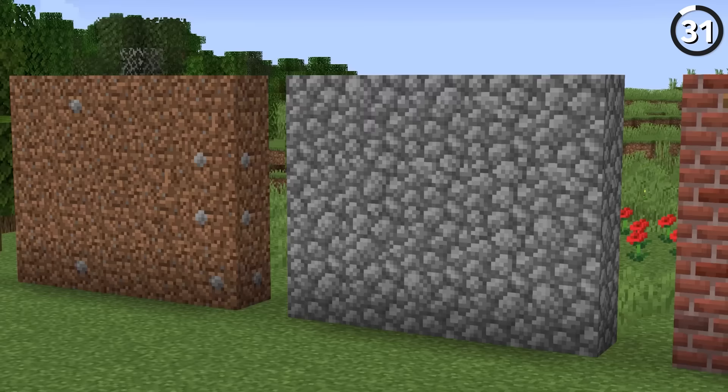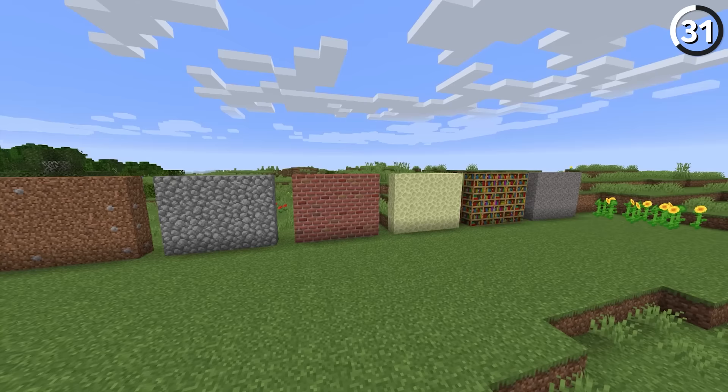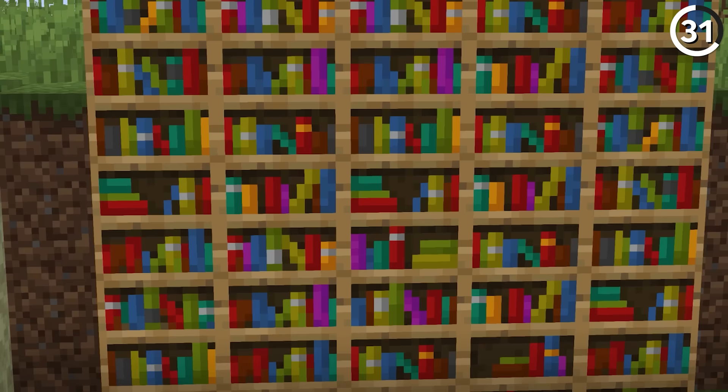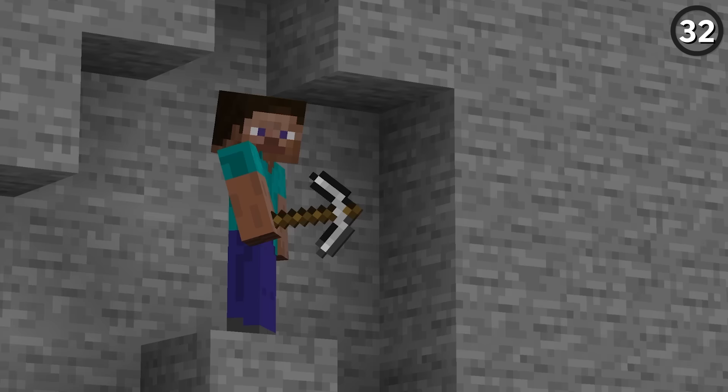This change probably needs an asterisk — while it would be great to have more variation in blocks like cobblestone, bricks, and the like, not everyone would go for this. Sometimes you just want the texture you expected, nothing else. So if this was a toggleable option or something the player could choose with a debug stick, I think that'd be best.